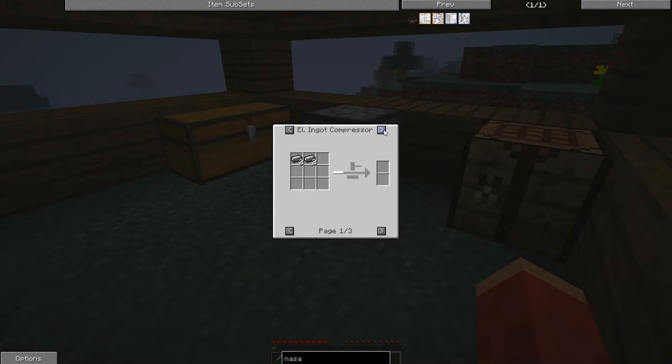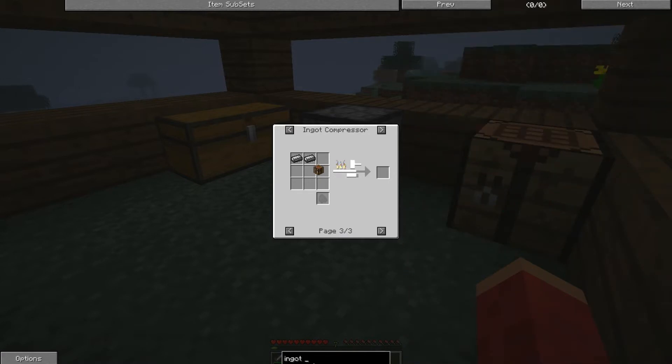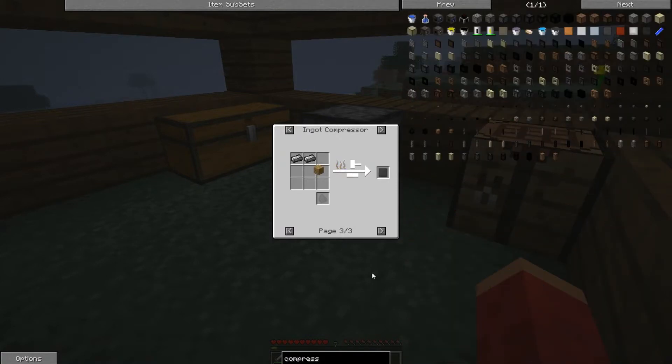So I need compressed iron or ingot, but I need basically an ingot compressor. I need to search ingot compressor. This model is just ingot, unstable ingot — what? I'm searching for compressor, oxygen — why am I doing something wrong? Compressor?